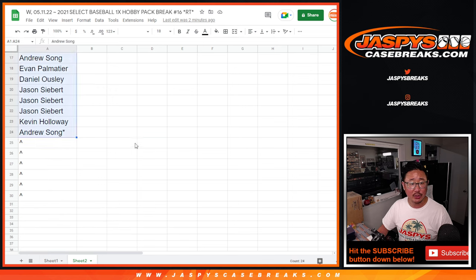Now let's give away those extra spots with our first dice roll. Then we'll do the pack break in the second dice roll and the giveaway part in the third dice roll.